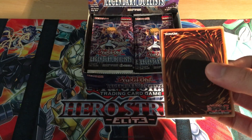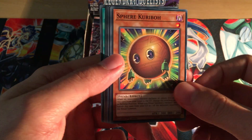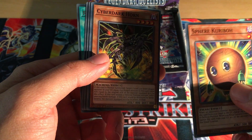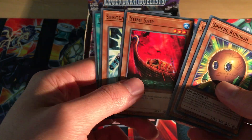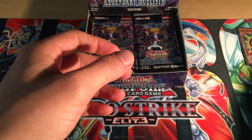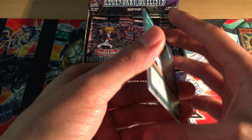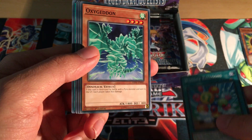You've got Sphere, three pairs of reprints - it's unusual. Cyber Dark Horn, which is awesome - that hasn't had a reprint since Cyber Dark Impact. Yomi Ship, Sergeant Electro - that's an unusual one. Rage of Kairushin - those cards are kind of like Duel Links-specific cards.